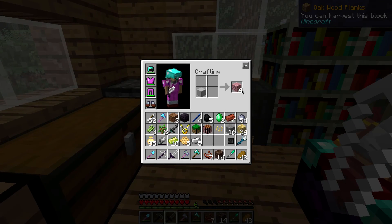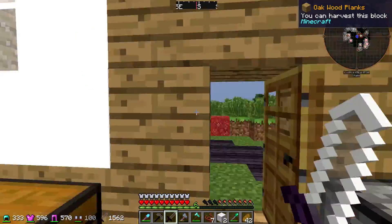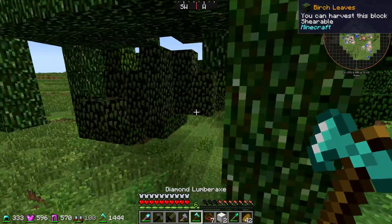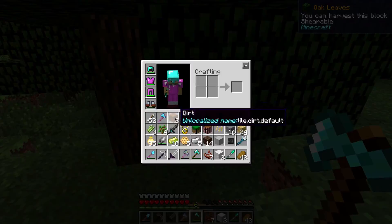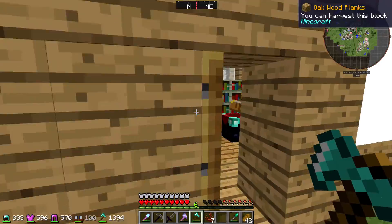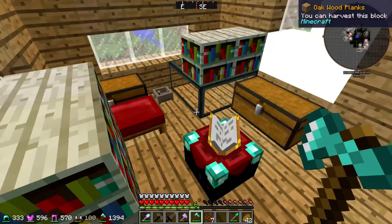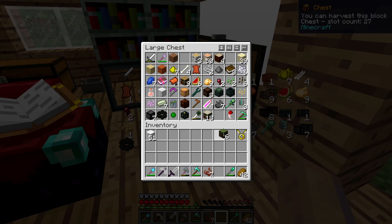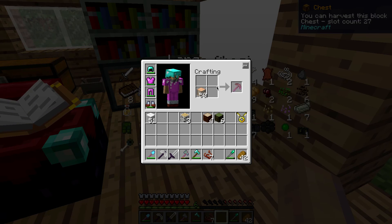First things first, I gotta find something to craft. I'm gonna use some of my logs and see what they craft, so I'm gonna get some wool and some regular oak and gather up as much oak as I can. The wool will be useful right now — my house is getting a little bit too small for all of the things I keep adding into it. I've got a reservoir over here and an enchantment table with all the bookshelves using up all of this space. I've got my inventory cleared out a bit, enough to give me space to grab some of these materials.